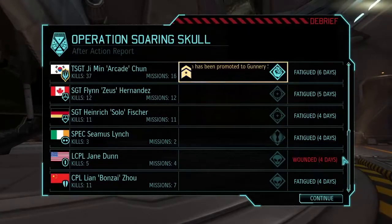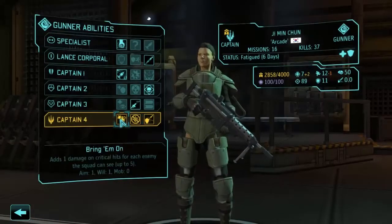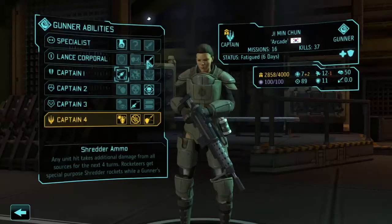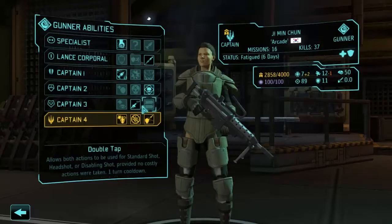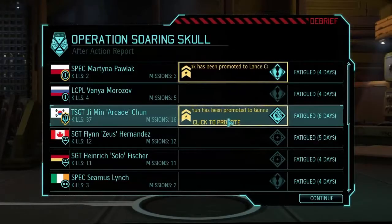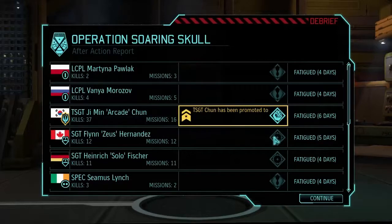Pollack got a promotion, and Jane only got wounded for four days — she's a tank. Ji Min Chun has been promoted to Gunnery Sergeant — congratulations. Options are Bring 'Em On (one damage on crits for every enemy the squad can see, up to five additional damage), Resilience (four aim and four will, plus immunity to critical hits), or Will to Survive (damage reduction while in cover). We probably want Bring 'Em On since we do a lot of damage with these guys, though crit chance is not their forte. Pollack is an easy Sapper choice — I didn't even realize they didn't have Sapper, which might explain why we had trouble blowing up that cover.